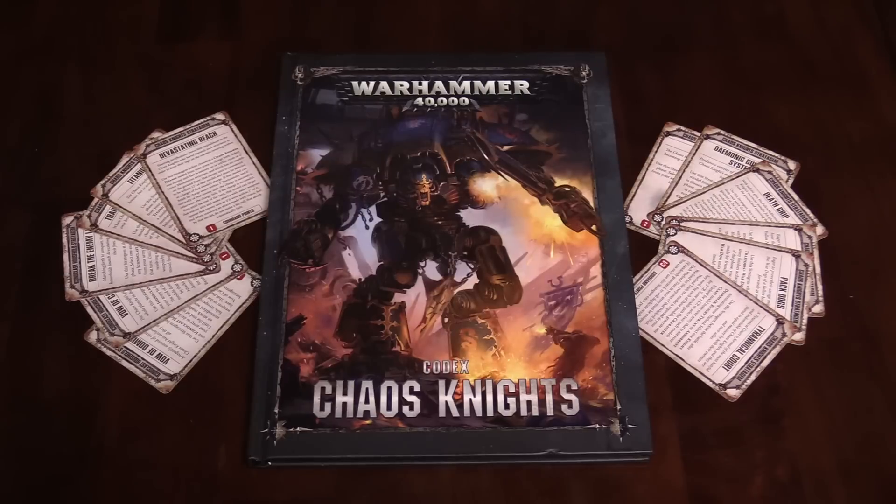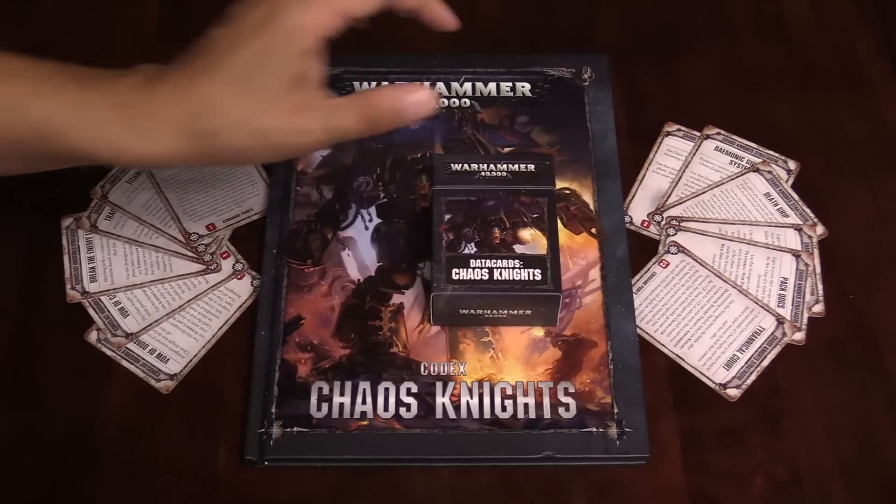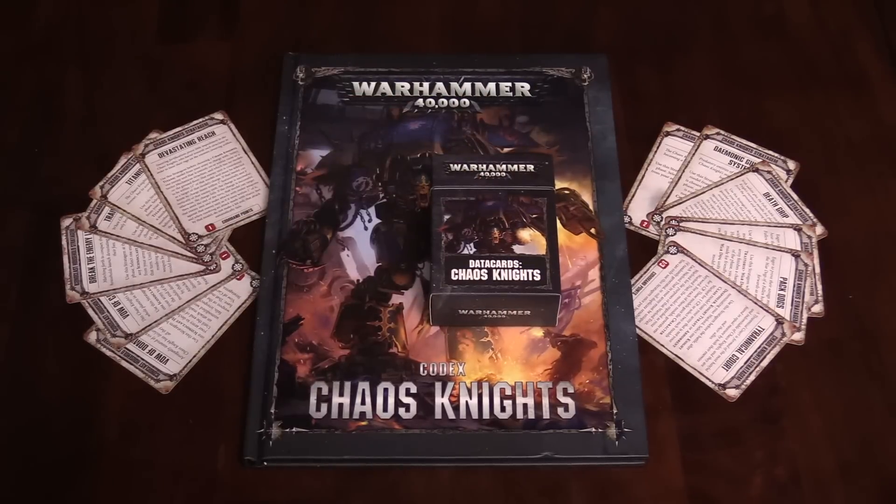Hey, what's up Bulls fans? Jair here today and we are talking Codex Chaos Knights. That's right, we got everything that you need to run Evil Traitor Chaos Knights. If you want to commit both heresy and tech heresy at the same time, sell your soul to the ruinous powers, this is the book you'll need. And as you can see laid out here, we also have the Chaos Knights data cards.